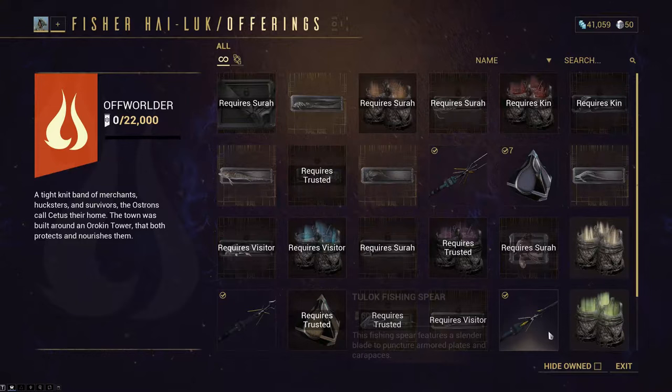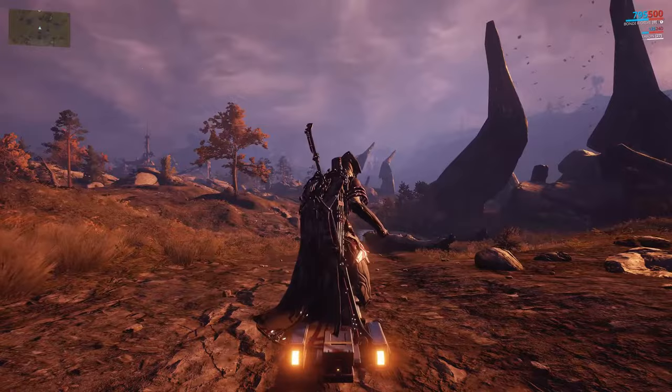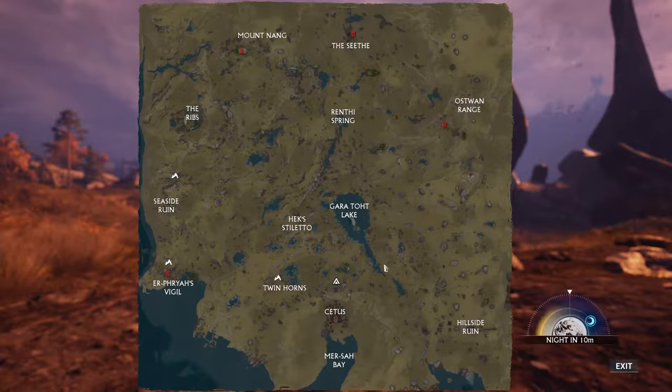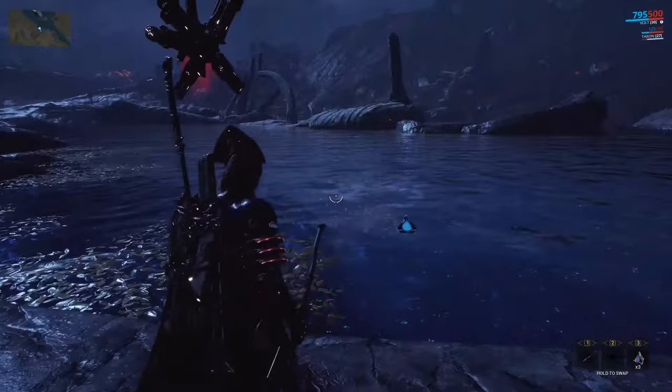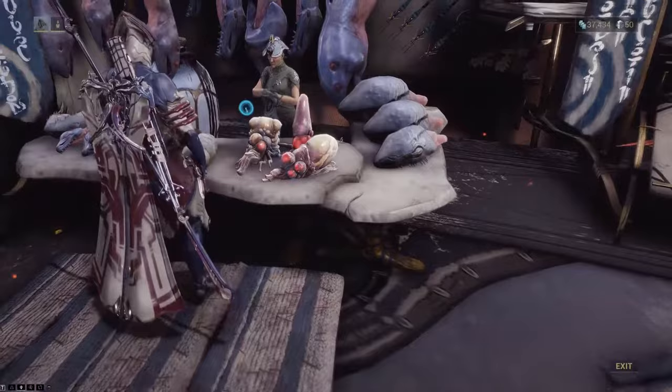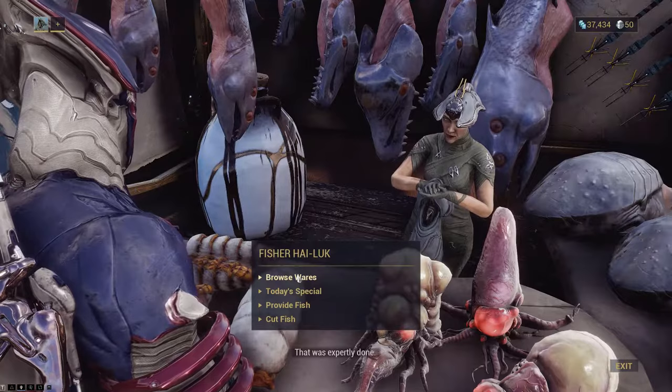The fishing part is actually pretty easy and can also be done without having to rank up with the Ostron faction. All you need is enough standing points to buy any of the three fishing spears and some luminous dye from Fisher Hai-Luk. After that, just make your way out to the Plains of Eidolon and head for Gara tot Lake, the first big body of water you find right outside the gates. Be sure to set your game mode to solo here to not interfere with people doing bounties. Once you hit the shore, pull up your spear, toss a luminous dye in the water to make the fish easier to spot, and start skewering shark eels. You're going to need quite a lot of them, but they're easy to catch. Then simply return to Fisher Hai-Luk and select Cut Fish, select all, and slice them into their component pieces. You've got your Chark Electroplax — rinse and repeat until you've got enough, and you're done with the fishing.